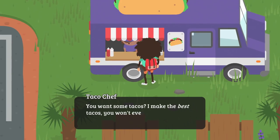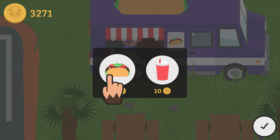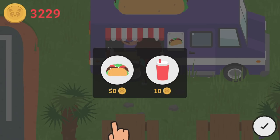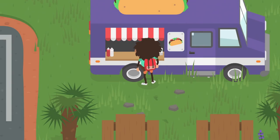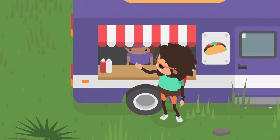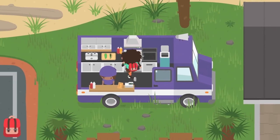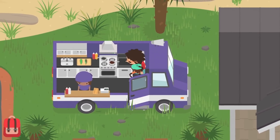The taco truck guy says 'You want some tacos? Because I make the best tacos — you won't even believe how good they are. How many tacos can I put down for you?' It's going to cost 50 coins — similar to a burger. I'll grab a taco. We got ourselves a taco! And apparently we can also go inside his little RV here. I see he's got a small menu here.